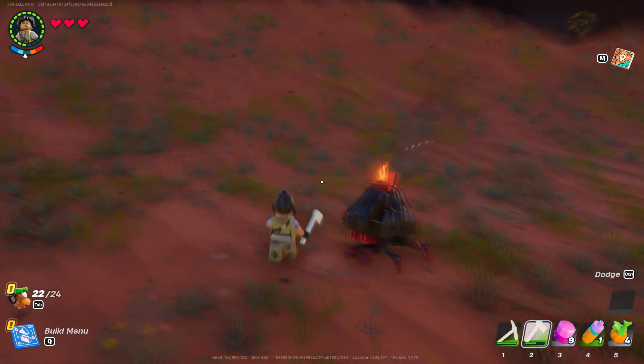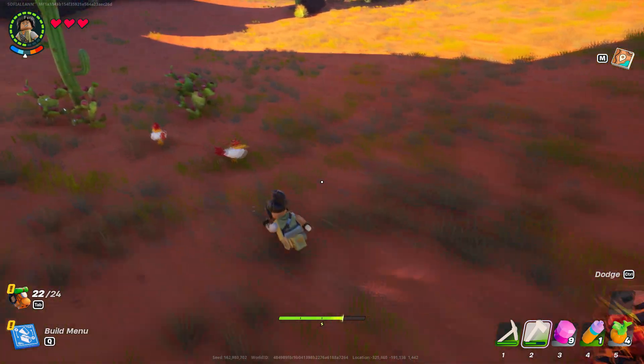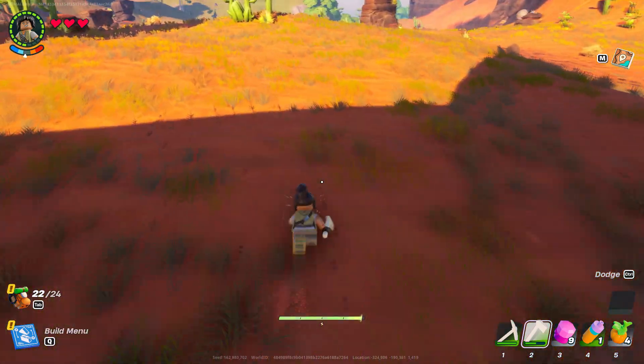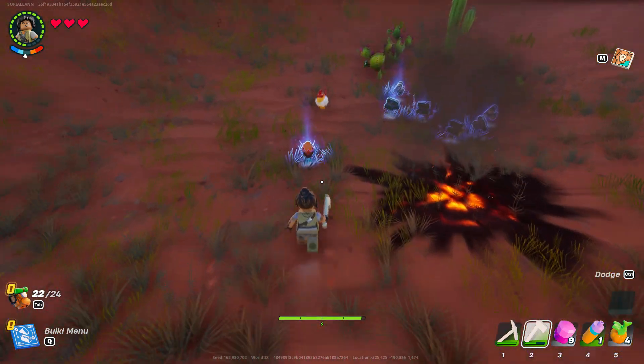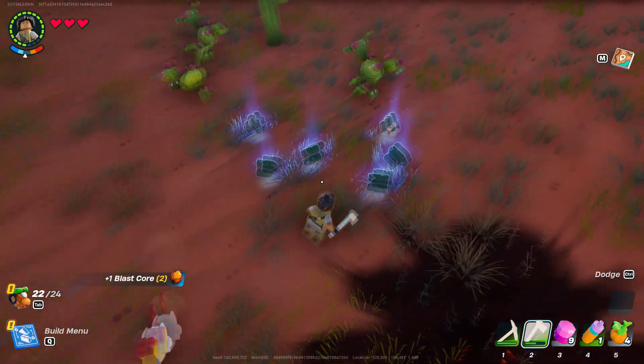When you're in the drylands, you want to be looking for this creature that looks like a bomb. It's pretty easy — you just have to run around and kite it; eventually it'll explode and drop one blast core as well as a couple of leg wood.